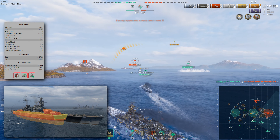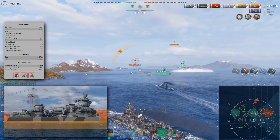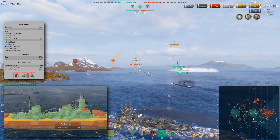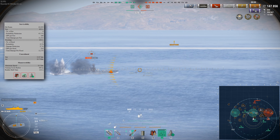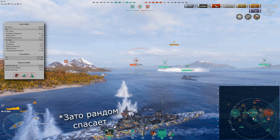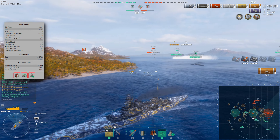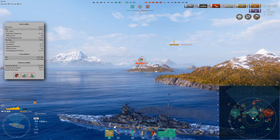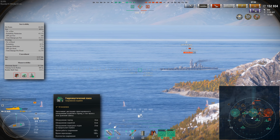Now moving on to survivability — and here Agir can really stand out. Its HP pool is 62,850 in base. Most importantly, the armor layout and side protection: while its peers only have decent armor around the citadel, Agir also has the entire casemate belt covered by 90mm plating, which allows it to ricochet even the most powerful AP shells in the game. It also holds up well against HE.